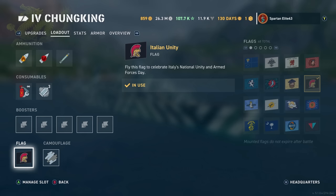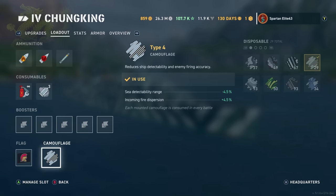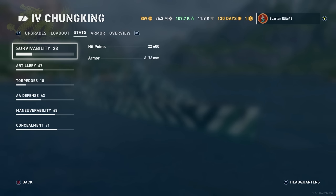We're running the Italian Unity flag because if you hold your tongue just right it kind of looks like a Spartan helmet, but it's not. And we're running Type 4 camo for the extra dispersion coming after you, and just being sneaky. Because being sneaky is a good thing. But we're not running a permanent camo on a Tier 4 — it's just not going to be a thing; I'm not wasting paint for that.